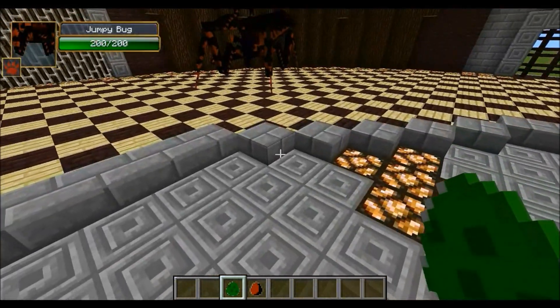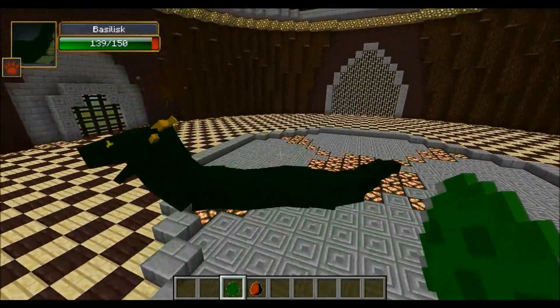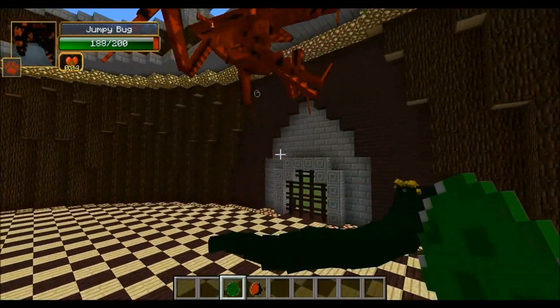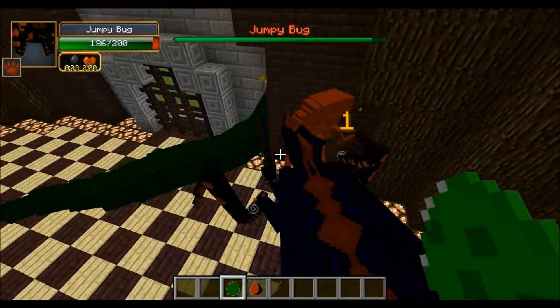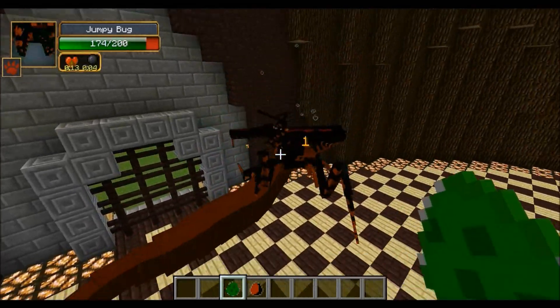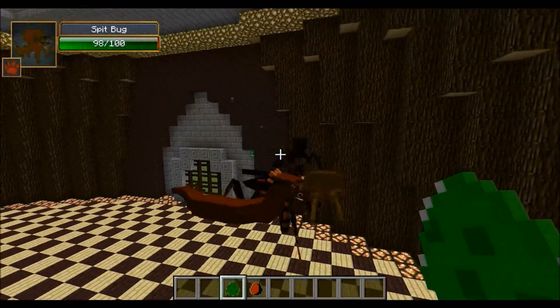Alright, we will get it started right now. Round one, Basilisk against the Jumpy Bug. He is charging in, but the bug is jumping through the air — it makes sense, he is the Jumpy Bug. He is down to 188, and right now the Basilisk is like eating one of his minions. He's down to 104 already.